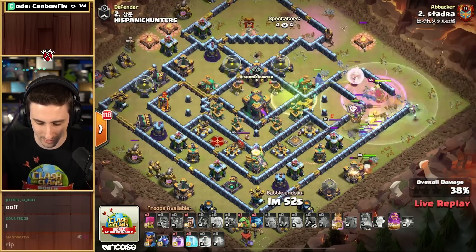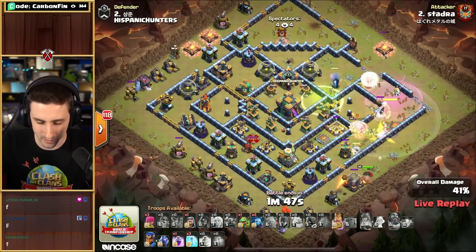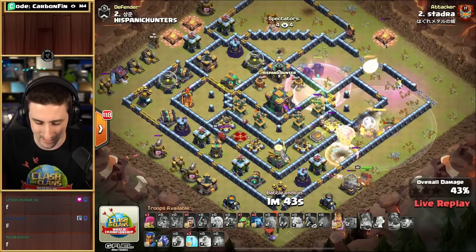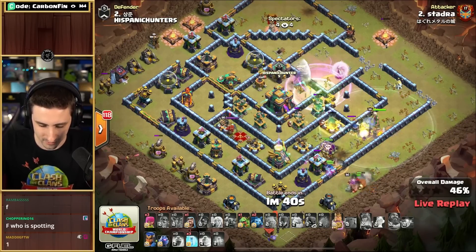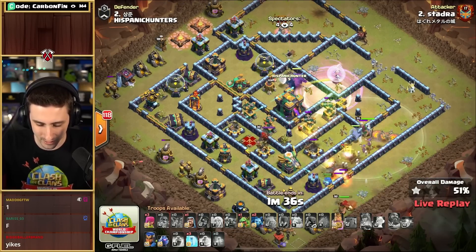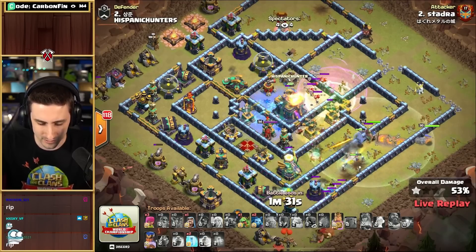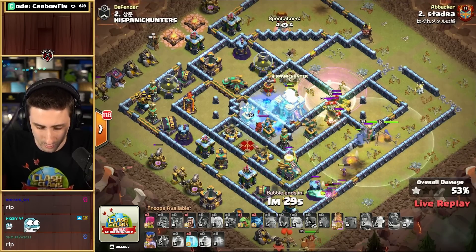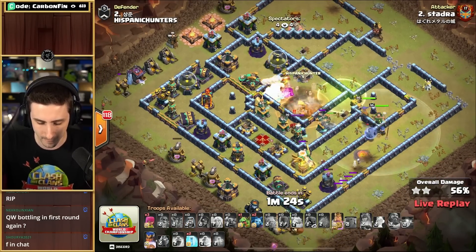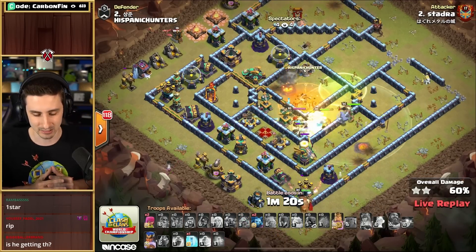Where's the Grand Warden? He's down with the troops. Needs to jump his way to the Town Hall. He's got the King running on the bottom side, pushing his way around, pops that Warden building — but the PEKKAs are not being protected. Drops the Rage to try to get to the Town Hall. The Healers are under Rage to try to stay alive. He does have his Royal Champion — there's some Air Skellies. Freezes up the Town Hall compartment. The Healers go down. Sends the Royal Champion in, down goes the Town Hall, securing the 2-star. But the Super Wizards are gone, and it is not good for Stadra.